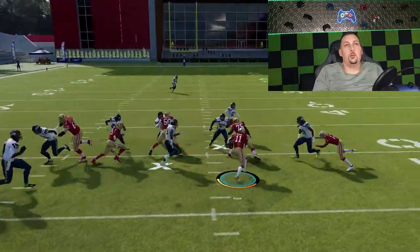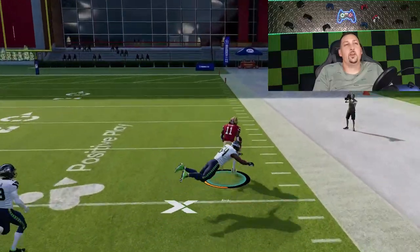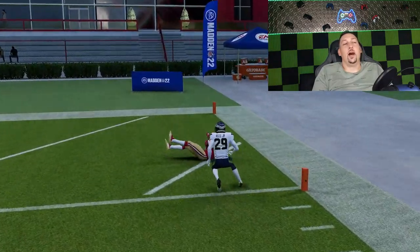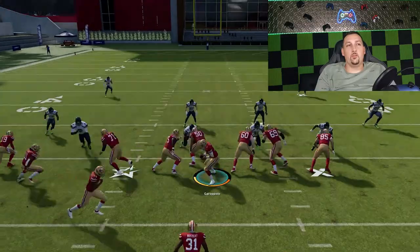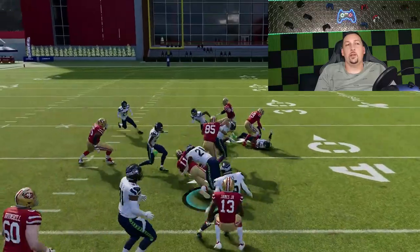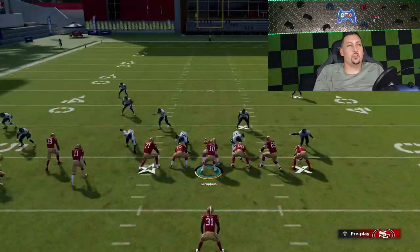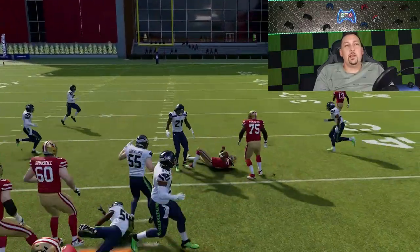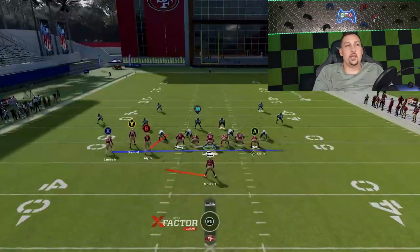I would say cover 3 or cover 4 would probably be the best defenses to run this against. As you can see right there off the first run, we're having a lot of success — we've got guys just diving at our ankles. I typically like to take that wide. We didn't get outside that time, but you can see a huge lane right up the middle. Go ahead and run it a few more times. I keep taking it short — I know I'm supposed to take it outside, but when I see that space, I just take it.